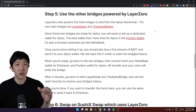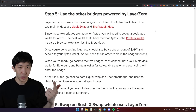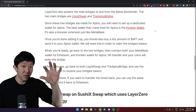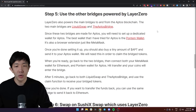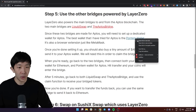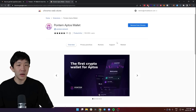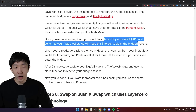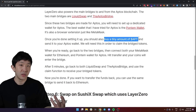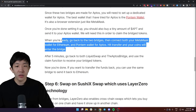Step five is to use the other bridges currently powered by Layer Zero. Layer Zero also powers some main bridges meant for the Aptos blockchain — the two main ones are Liquid Swap and the Aptos Bridge. Since these bridges are for Aptos, which is a separate blockchain not similar to Ethereum, you'll need a dedicated wallet. The best wallet I've tried for Aptos is the Pontum wallet — it's a browser extension similar to MetaMask, so just set it up. Also buy a tiny amount of APT (Aptos token) and send it to your Aptos wallet to pay for gas fees — just 50 cents or 10 cents worth is enough.